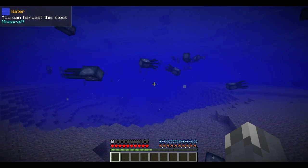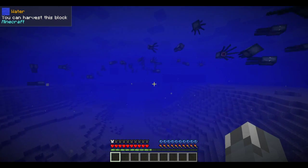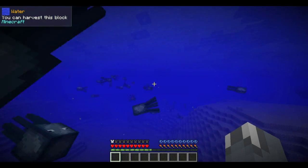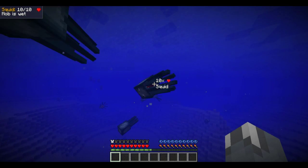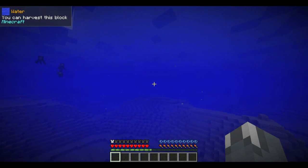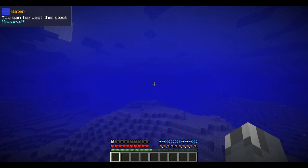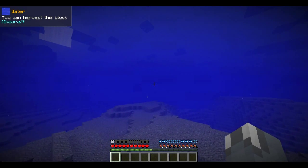What this mod is missing is some hostile underwater mobs, because at the moment the harpoon gun doesn't really have a use other than shooting mobs out of the water. Who would want to waste a harpoon on squids? Maybe some hostile underwater mobs like sharks could be cool, or jellyfish that can zap you. It would make underwater exploration more challenging.